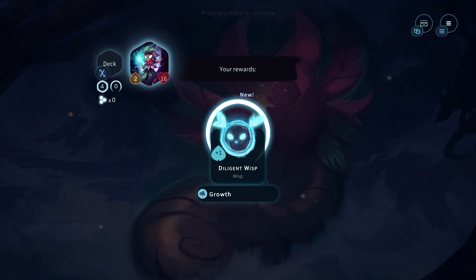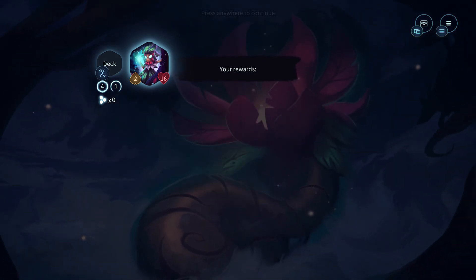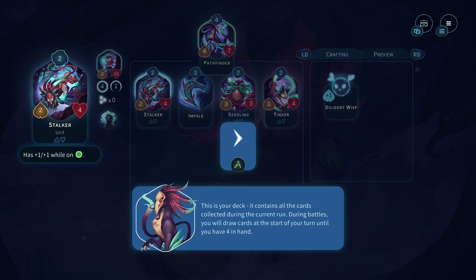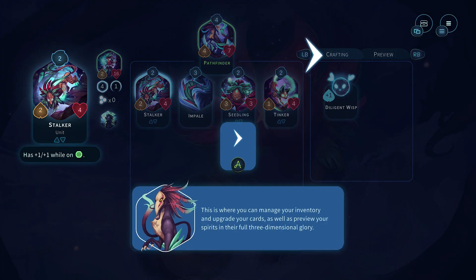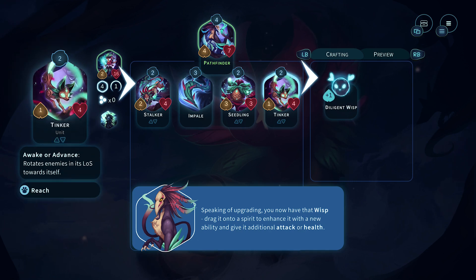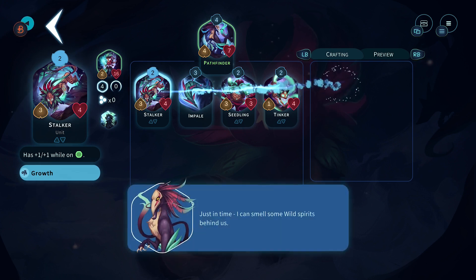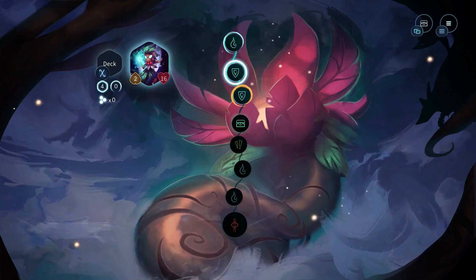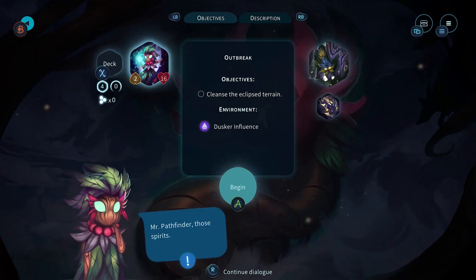We get rewards - diligent wisp. So I'm assuming it's like a deck-building combat game. We can craft cards - you get a wisp dragon spirit to enhance it with a new ability, so you get to upgrade cards with these. That's pretty cool. Do we go to the next level? Yes, okay.